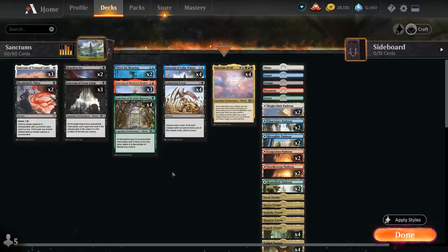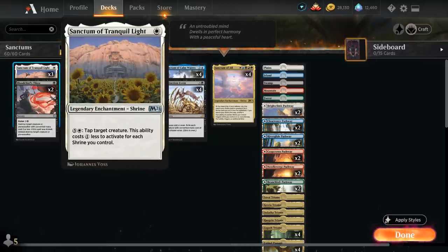At one mana we have Sanctum of Tranquil Light, a legendary enchantment shrine. Because these are all legendary we can only have one in play at a time. For five and a white we can tap a target creature, but this ability costs one less to activate for each shrine we control including Sanctum of Tranquil Light itself, so it only costs five mana if that's the only shrine in play.